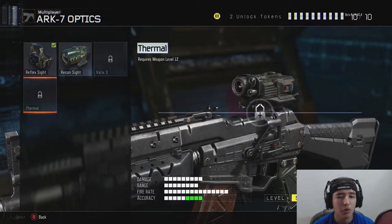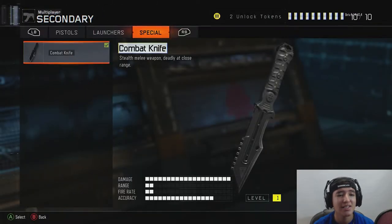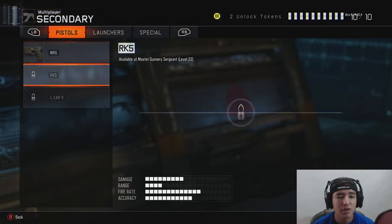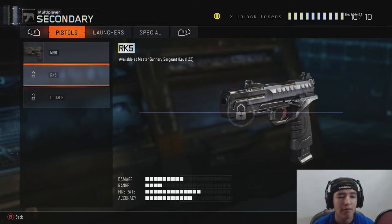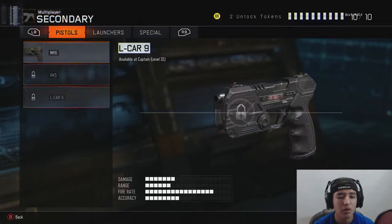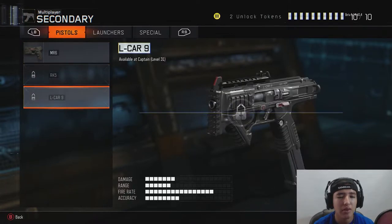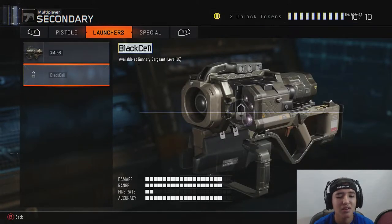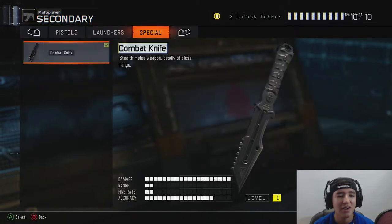For optics we've got reflex, recon, varix, and thermal — really cool. For secondaries I unlocked the combat knife, which is a lot of fun. We've also got the MR6, RK5, and L-CAR 9 — this one looks automatic and definitely fires automatically. For launchers we've got the XM53 and the Black Cell, which looks like a beast.